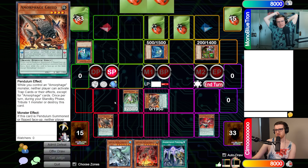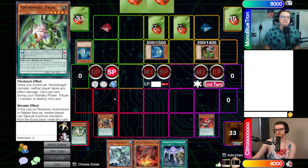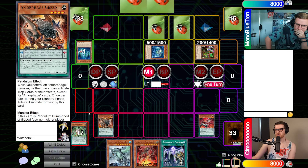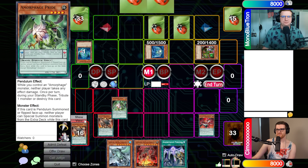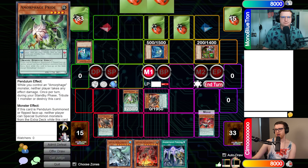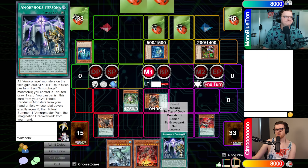During the standby phase, my scale effects trigger again — this time I can easily just get rid of both of my monsters. Then to main phase one, we'll try to Pendulum Summon again and bring them back out. With Greed active, your Traps are also not usable. I have everything locked out, which is pretty cool. The problem is I can kill one thing, but I can't kill two.